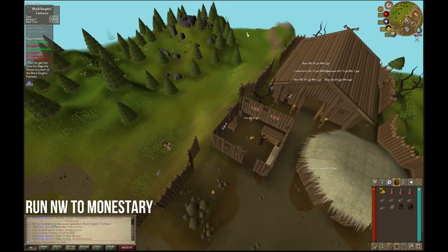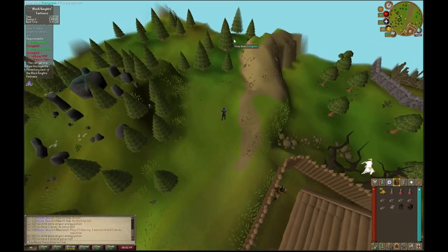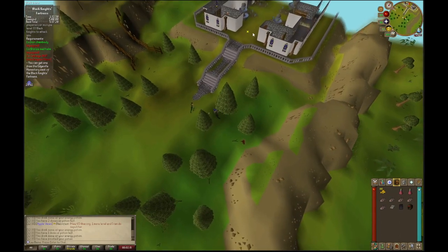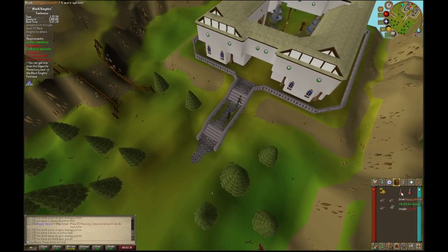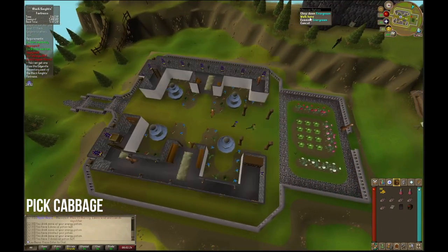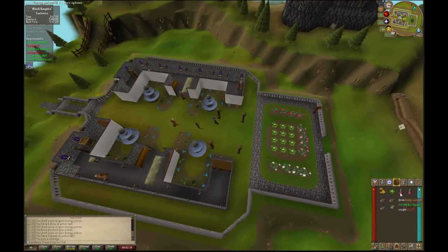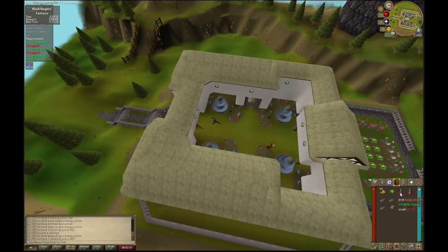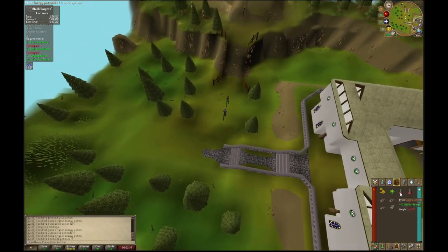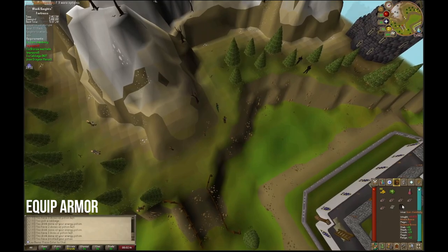Run northwest towards the monastery to pick up a cabbage. Go ahead and drink your energy potions if you haven't already. Once the cabbage is in your inventory, hit Walk here and drink some more of your energy potion. Make sure you have equipped your Bronze Med Helm and Iron Chain body.